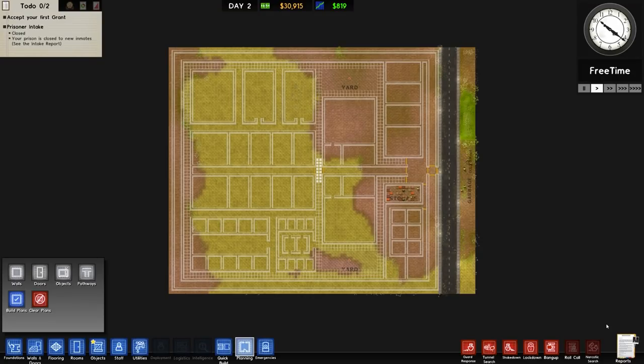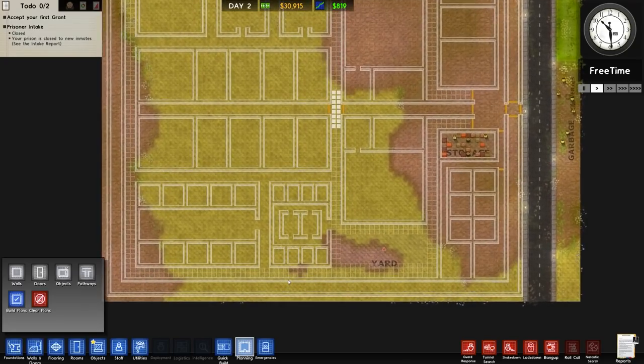Welcome back to Prison Architect. Today's beverage is a very nice pink rhubarb tonic water — very refreshing indeed.